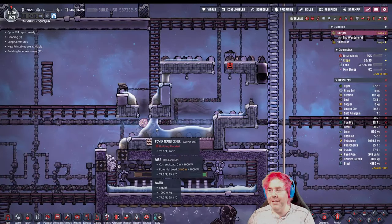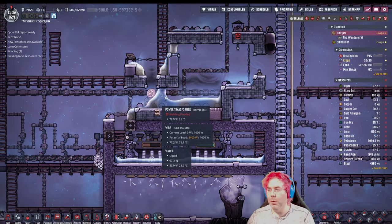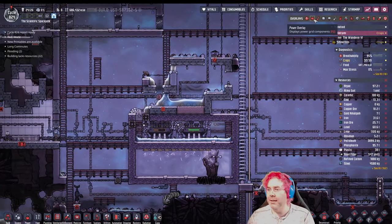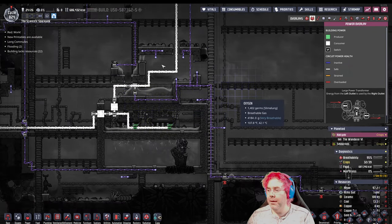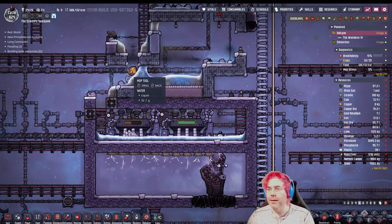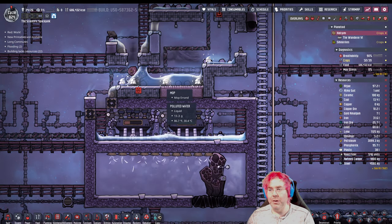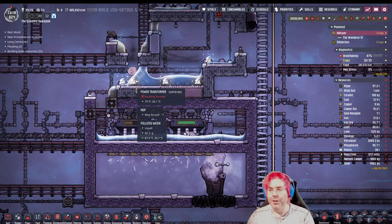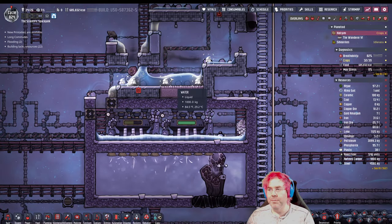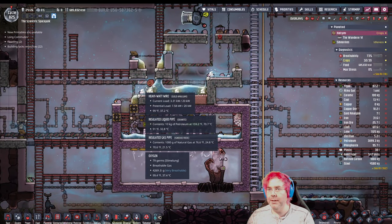Oh, and this is flooded — that's bad. What was this transformer for? Maybe nothing, actually. We need to fix this. Can we mop this? Normally with this much fluid you would not be able to mop it, but because it's a bunch of different liquids — some of them are just small amounts, like 13 grams of polluted water here and there — maybe we can mop that up. Enough for it not to be flooded anymore. That would be good.